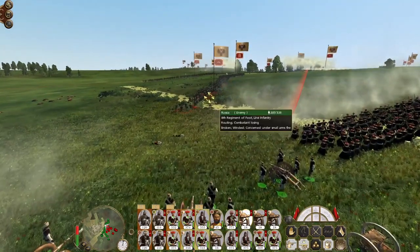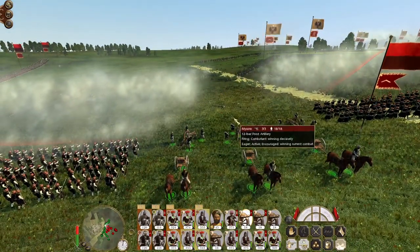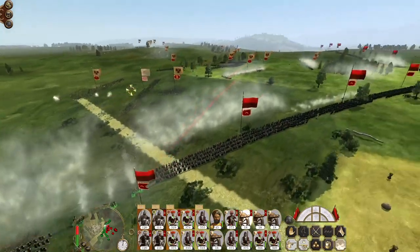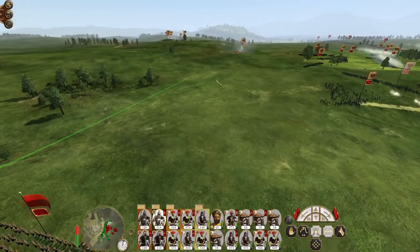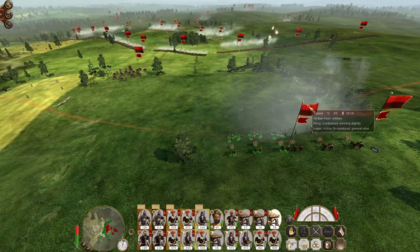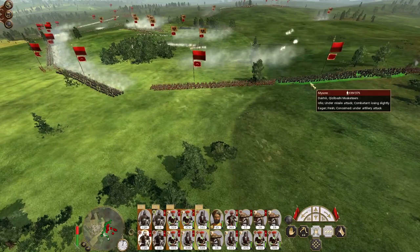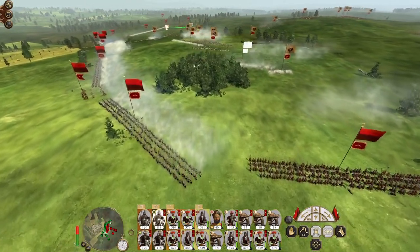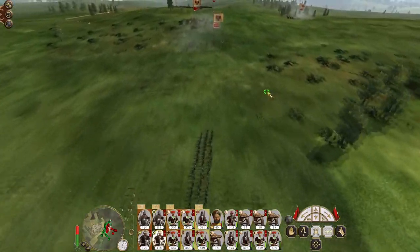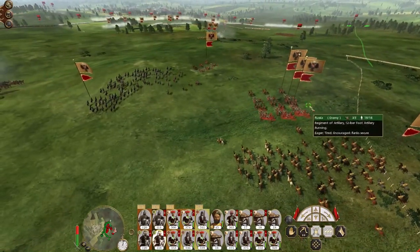Blast them at point blank range - still shoot at the 8th unit because they're at decent strength still. Maybe switch to shrapnel shot - actually aim at the 61st because they're coming back, they're still at high strength. Let's get my Sepahi in against the mortars, and switch the guns behind my lines to bombard here. Native lancers go after the horse artillery because they're knocking holes in our line. Lots of artillery units - bring my native lancers up here as well.